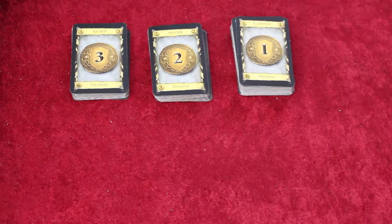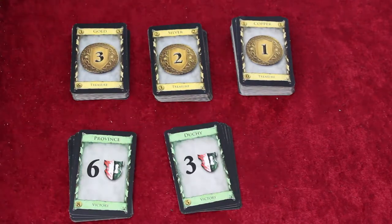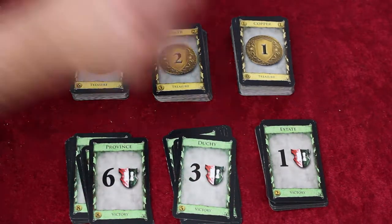Let's set up the game. Take out all the copper, silver, and gold treasure cards. Then, if you're playing with two players, take out eight estates, duchies, and provinces. If you're playing with three or four players, take out twelve each of the victory cards instead of eight.